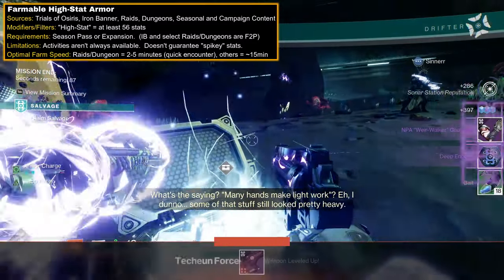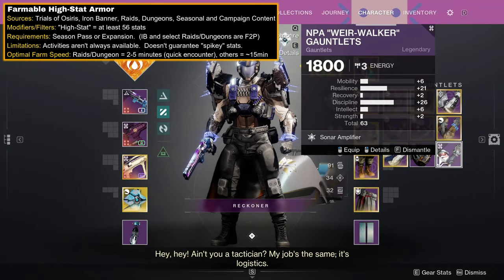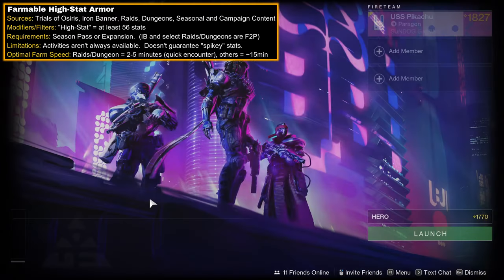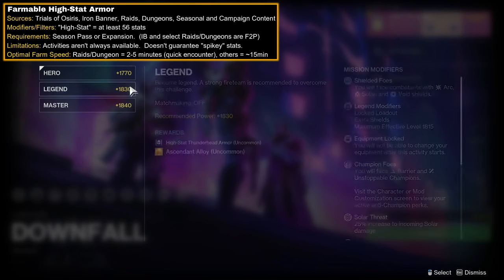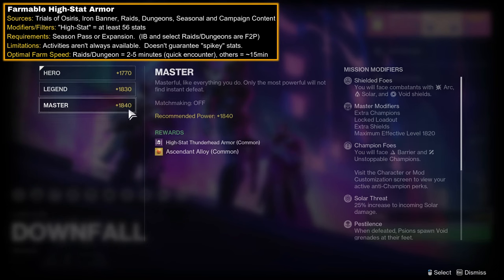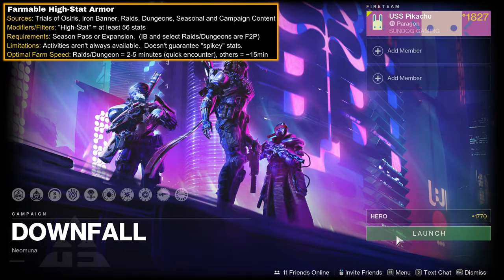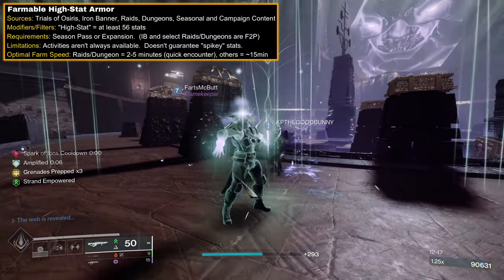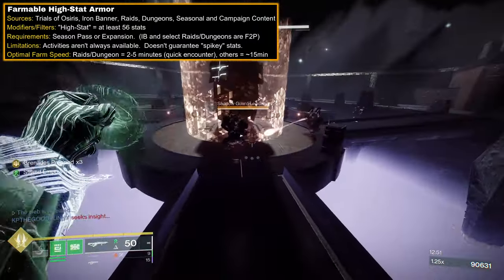Higher difficulty expansion content, like weekly campaign missions and Wellspring, also award masterworking materials and ascendant alloy for weapon crafting, with the downsides of higher difficulty, no guarantee of drops, and no matchmaking except on the lowest difficulty. Simply put, I don't recommend trying to farm these activities for armor — there are far better options as you'll see. Just be on the lookout for potentially good drops when doing them.